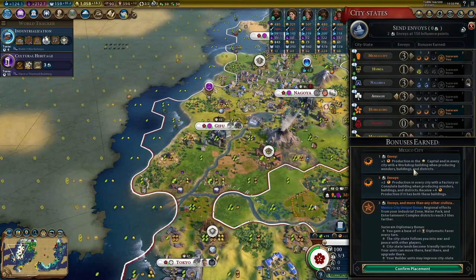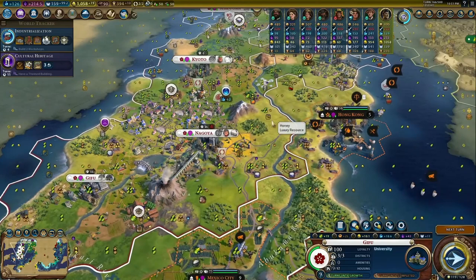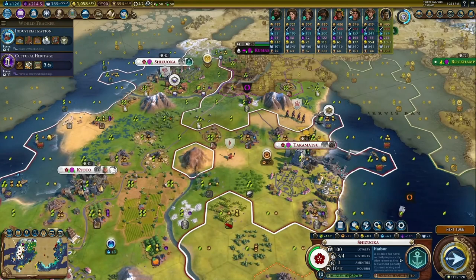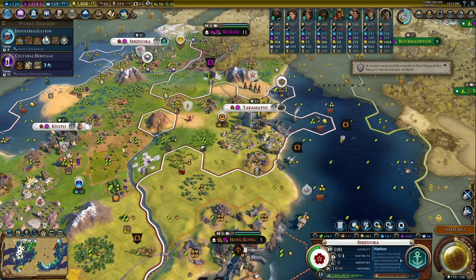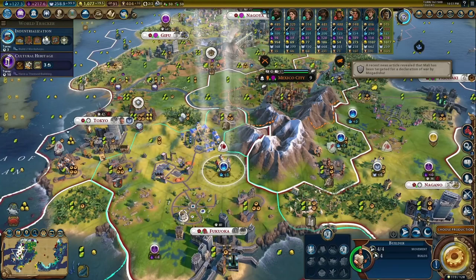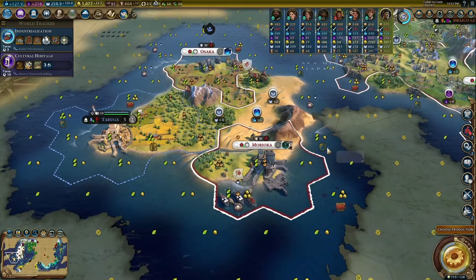As Hojo, I almost always take Moksha and Reina as governors to buy more districts. I feel that Pingala and Magnus aren't really necessary as Hojo. Liang is a little less necessary but still preferable, so I would take Liang, Moksha, and Reina as my three main governors and just promote them up. I usually go for the Owls of Minerva or the Voidsingers. The Owls give me the Culture Bank, which leans into what is already a culture-heavy leader, and Voidsingers give me a lot of faith that I can use to buy more districts — and faith is something I already have a lot of.